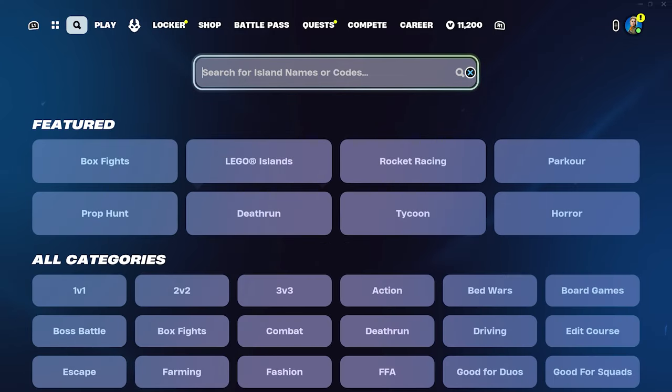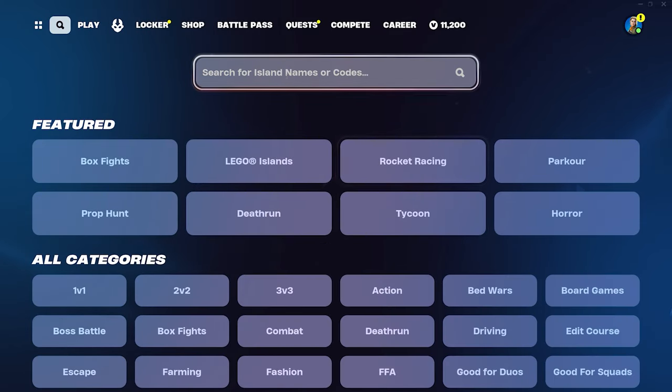So here we go, let's get started. The map code is going to be on the screen right now: 2339, then 7, 8, 5, 2, and then finally 4160.